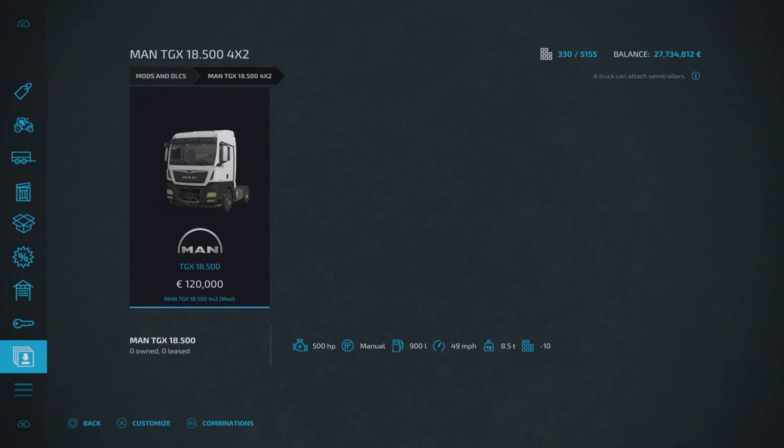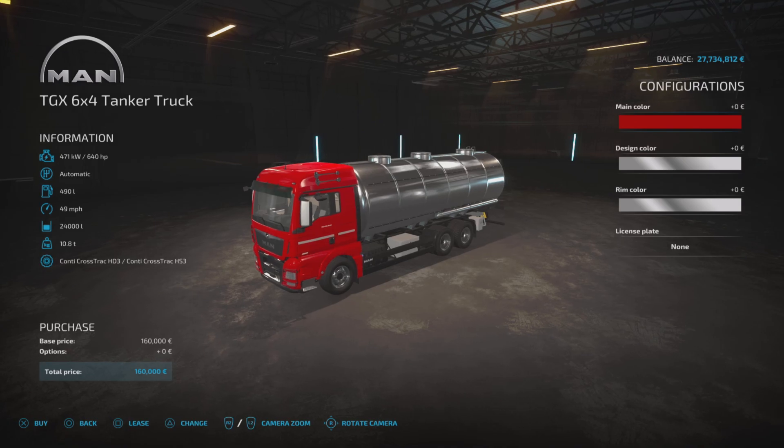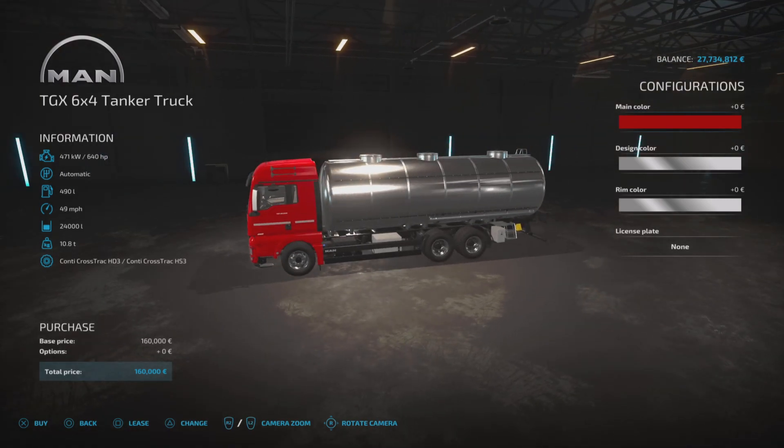That's the MAN TGX 18.500 4x2 by Kasztan18. Next we've got another MAN truck — the TGX 6x4 Tanker Truck by Tarczi007. It's 160,000 base price, 640 horsepower, top speed of 49 miles per hour, and holds 24,000 liters of milk, water, diesel, DEF, liquid fertilizer, herbicide, slurry, or digestate. It's 12 slots on console.